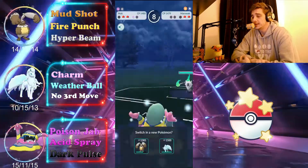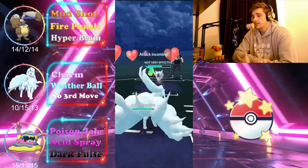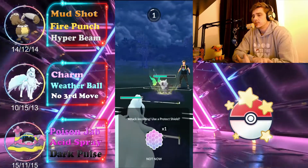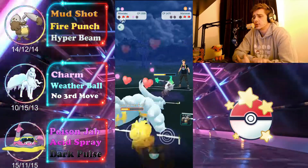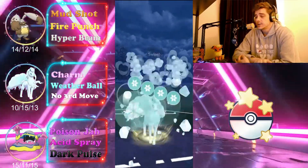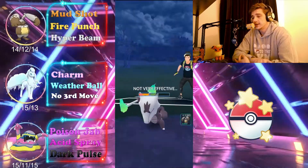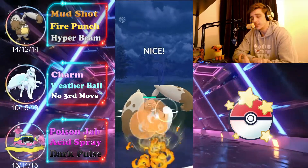We'll come back in with damage, and even though we're taking huge hits ourselves we're able to reach the Weather Ball, doing a nice chunk of damage to the Marowak — not quite taking it out. We make a quick swap into Diggersby and go straight for a Fire Punch, which will do the job.